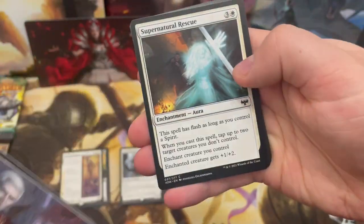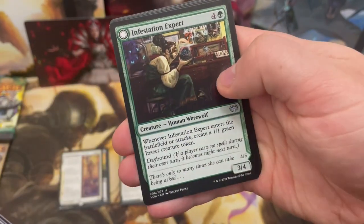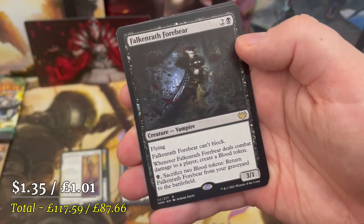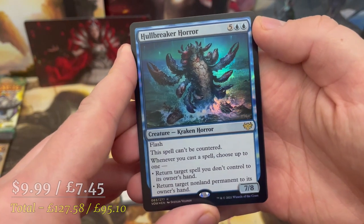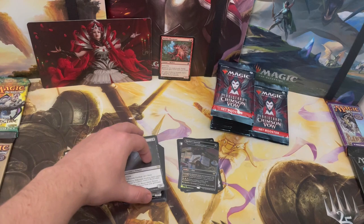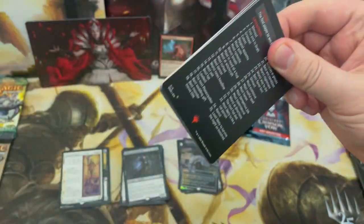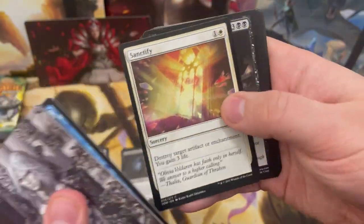There's a less than one percent chance of a four-rare pack — two rares, a foil, and a list rare. We've got Falcon Abomination: a 2/2 flyer that can't block. Then Hullbreaker Horror — another spell that can't be countered — and a token. I really hyped myself up thinking that was a four-rare pack. I've had a three-rare pack here quite a few times but that four-rare pack has eluded me.